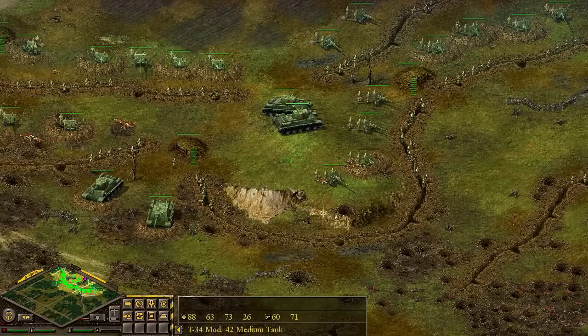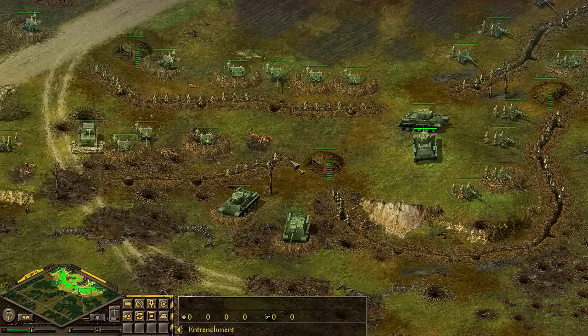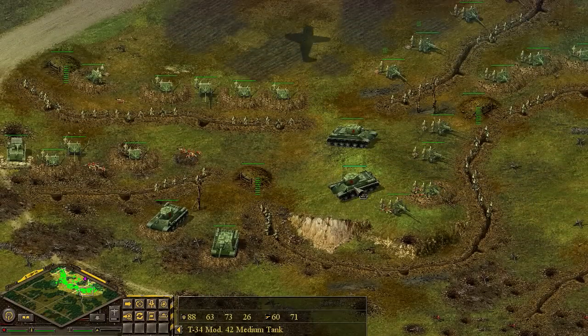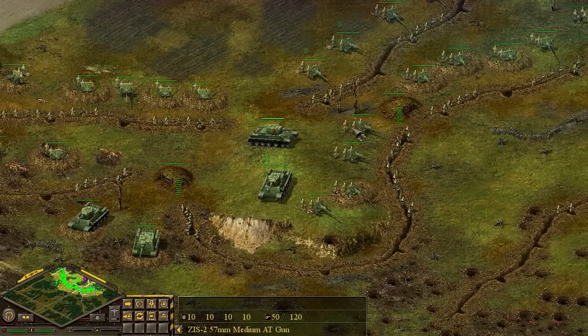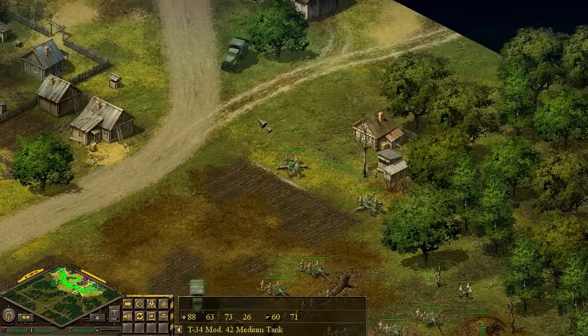Very early modders made Battle for Stalingrad campaigns where they were like 10 missions and you would have to throw eight squads up a road and basically have them sacrifice to take a building. There were no tanks, no mortars. It was just good luck. And that always stayed with me.